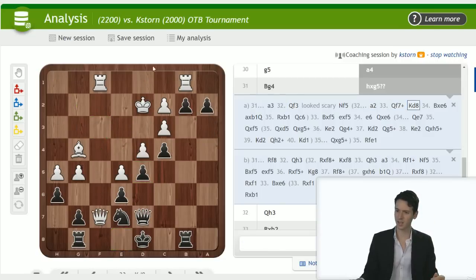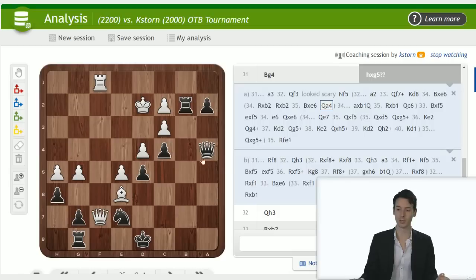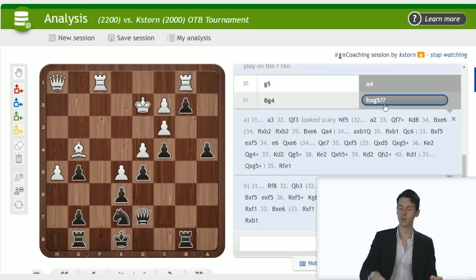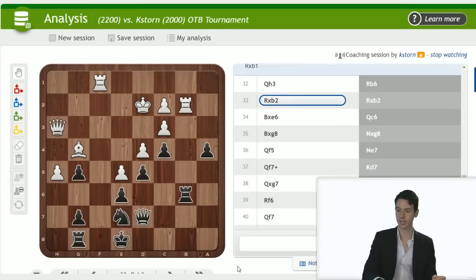Even with queen f7 and rook takes b2, and bishop takes e6 — a move like queen a4 is possible. The knight is just keeping everything together and it's game over. So that was the critical moment — you went astray with h takes g5. I'm not sure what the idea was because it's not really doing much, and if white plays queen f3 now the difference is unclear. The opponent played rook takes b2 and suddenly it's everybody's ballgame again.